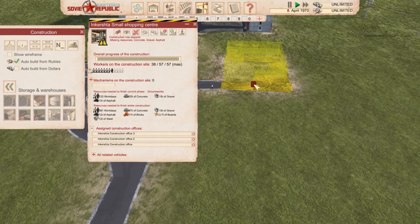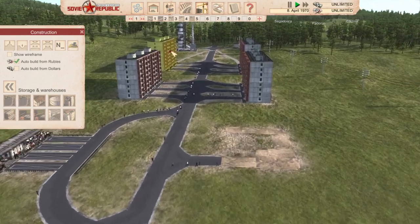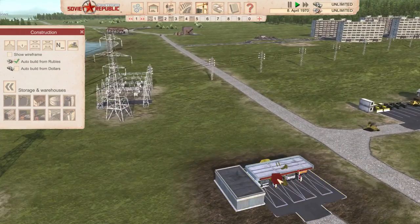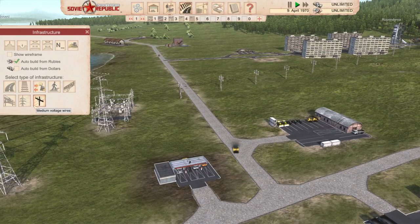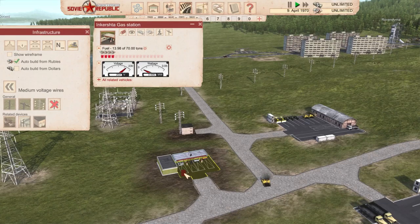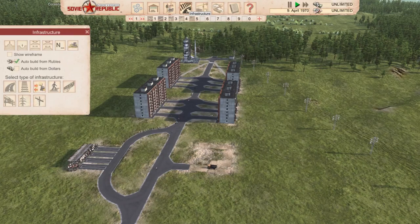The warehouse and open storage are built. Let's import: mechanical components and electrical components into the warehouse, and prefab panels, bricks, steel, and boards into the open storage. Raw wood is not needed - we use boards. Now everything is filled - the open storage is visible with the raw materials coming in. Now I assign the building construction office to find steel, bricks, prefab panels, and boards at the open storage, plus mechanical and electrical components at the warehouse. Everything is set except concrete.